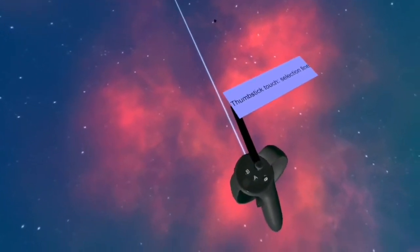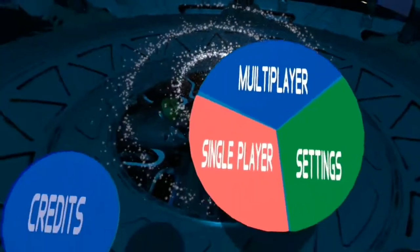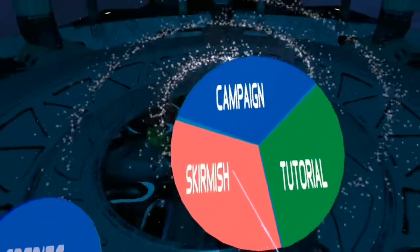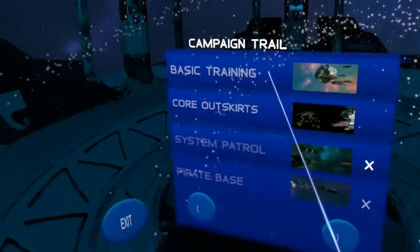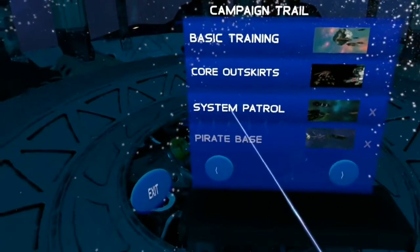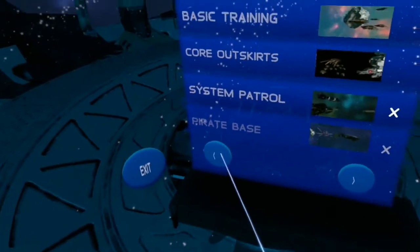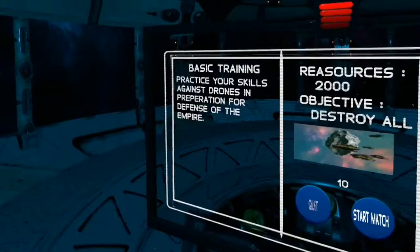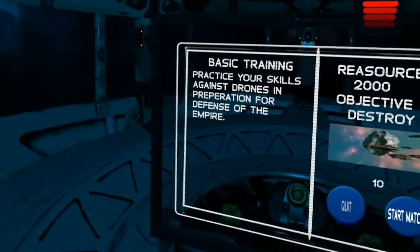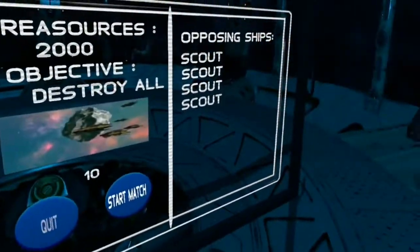Push it down and grip — and sadly it crashed during the tutorial, which isn't a great start. Let's do single player campaign. We've got basic training, core outskirts, and system patrol. Not many missions but basic training it is.